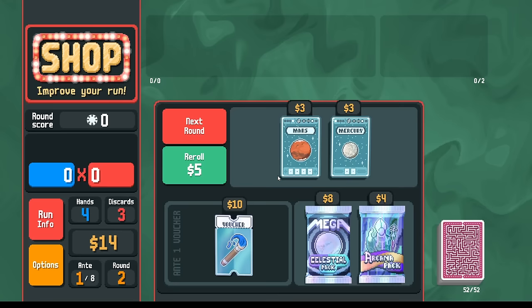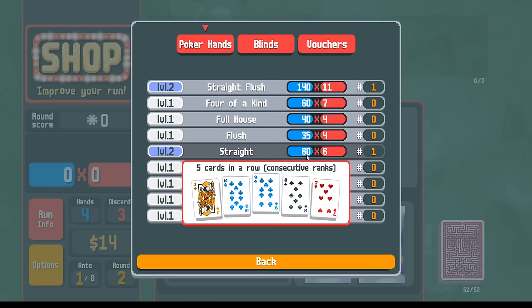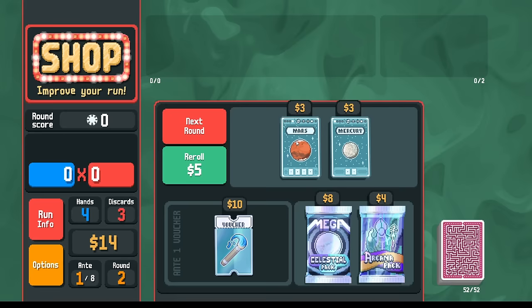If I'm going to play straights, this is exactly what I want — the extra hand size to help make straights. If I was playing flushes instead I would buy the mega celestial pack for the scoring, but since I'm playing straights I don't have as much pressure. One Saturn card gives you twice as many chips as one Jupiter card. So I'm going to take the paintbrush here and go next.